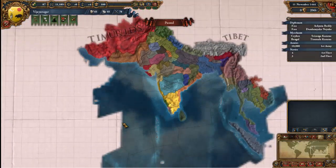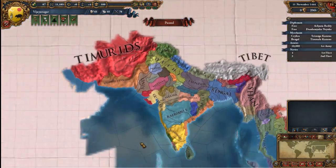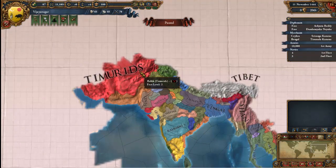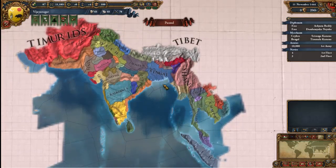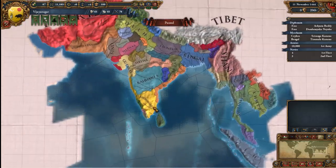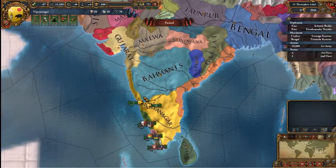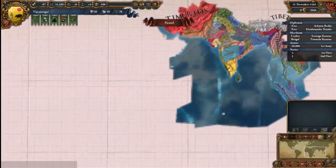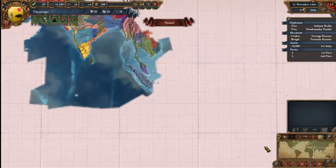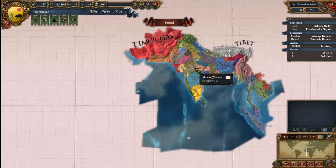I'm playing as South India — I'm basically going to call it South India because I don't want to mispronounce things that terribly. Some things are easy to pronounce: Timurids — already probably mispronouncing that — Tibet, or should I say 'Tai Bay'? We're playing as South India and my goal is to conquer all of India.